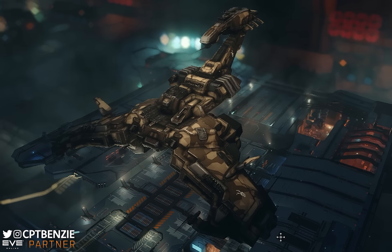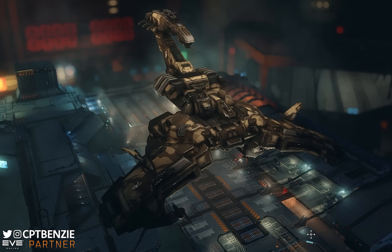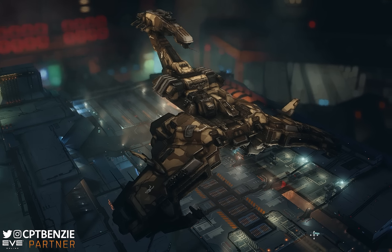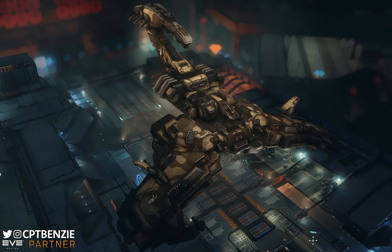We've also got the Catskull Discord, where you can come and talk with like-minded pilots, and even join the Catskull Corporation if that sounds like something you might be interested in. We're heavily involved in wormholes, but we do have a highsec base of operations as well to help train up new pilots. Anyway, let's jump right in to talking about the Guristas Pirates Rattlesnake Battleship.